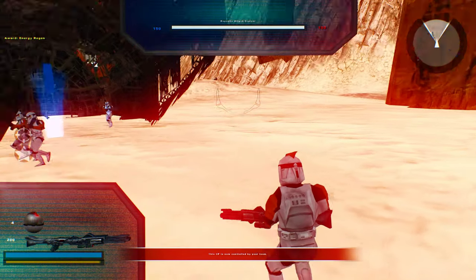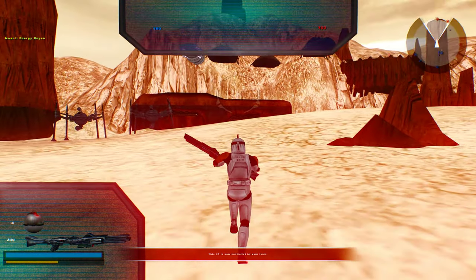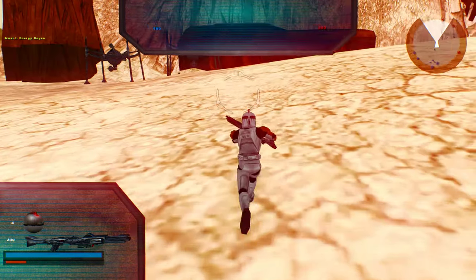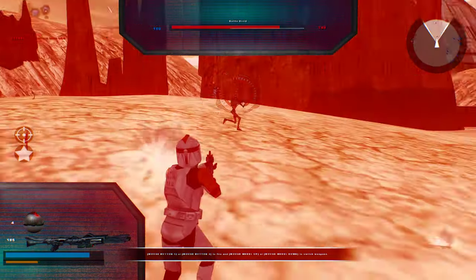Okay, that's a bit bright. Not sure why the ground is that bright, but I'm not complaining. Still looks a little bit better than the original. Maybe the ground needs to be darker, like on the regular Geonosis map.